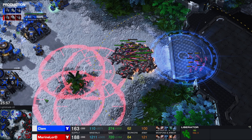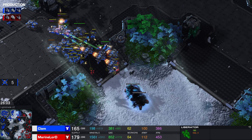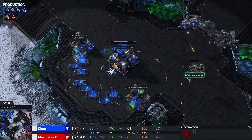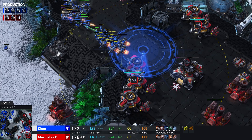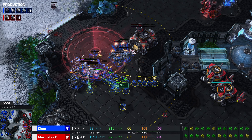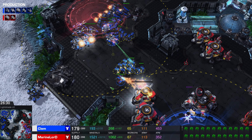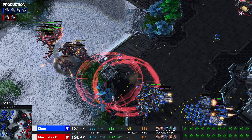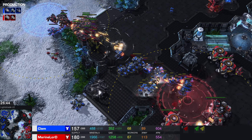Marine Lord has got himself a lot of bases and air domination, which is huge. Clem is apparently thinking about fighting without his army. He grabs a couple of Marine Lord's siege tanks with the Interference Matrix. Clem is mining the expansion down south. Marine Lord is transitioning towards a lot of mechanical units, but those mechanical units are a lot slower than just the good old bio-siege tank. Clem actually finds a couple of Ravens that are just rallied to their deaths. A bunch of siege tanks die in a heartbeat as Clem tries to break through again.